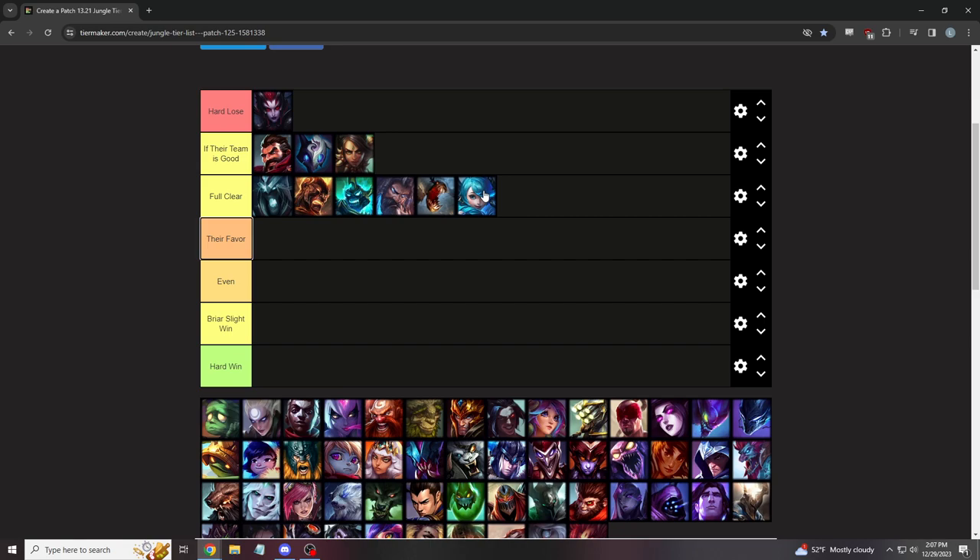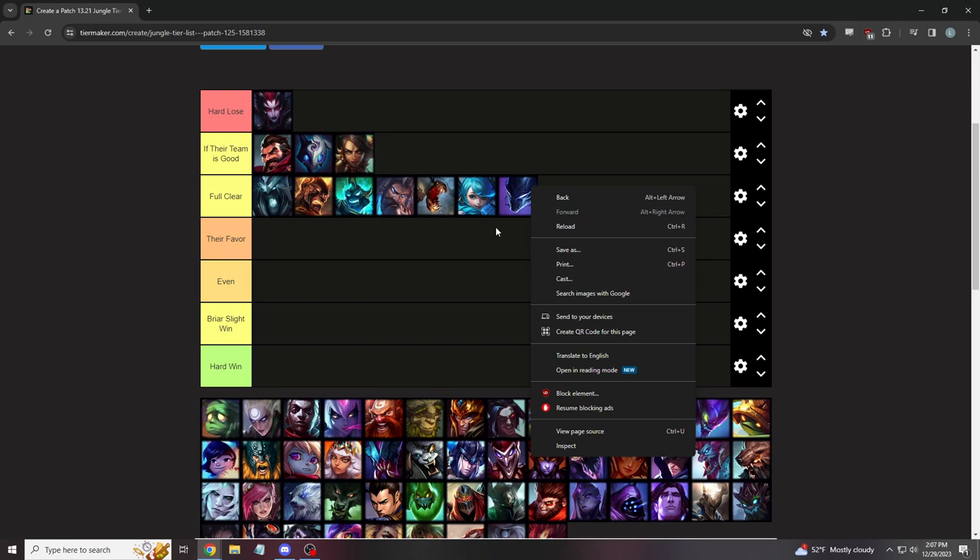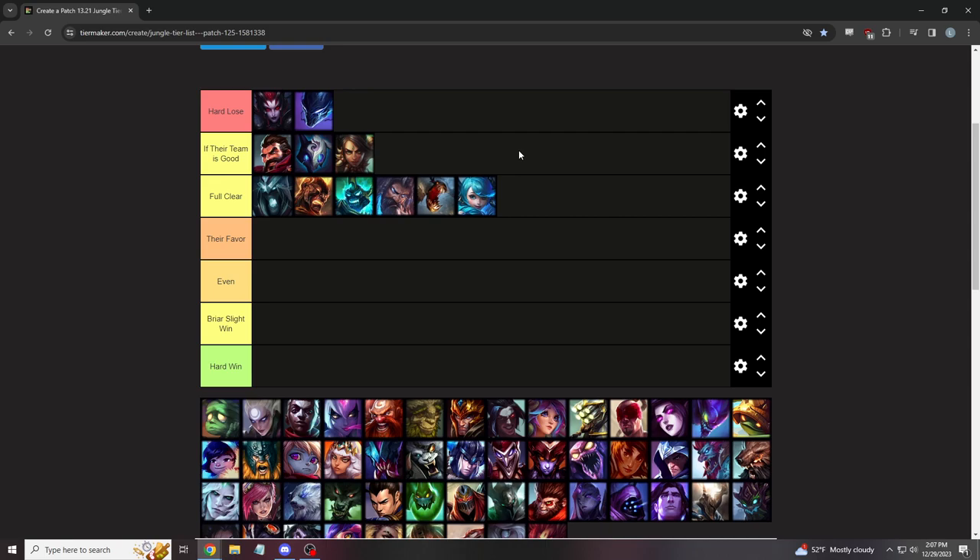Gwen is really weak early but she'll full clear and get super strong late game. You want to take the fight to her and break up her full clear. You can almost always fight her early game — just be careful about her W dropping frenzy because if you're outside the circle you won't be able to target her. Overall, you can fight her most times of the game until she gets around three items. Then she destroys your whole team. But you have everything you need early game.